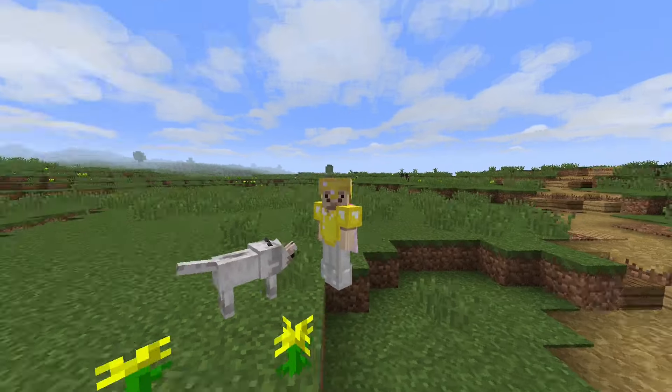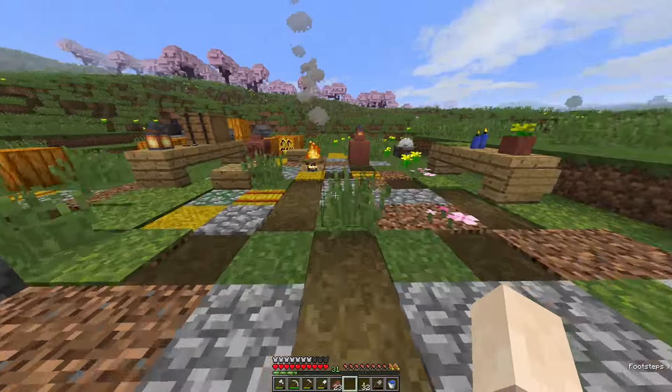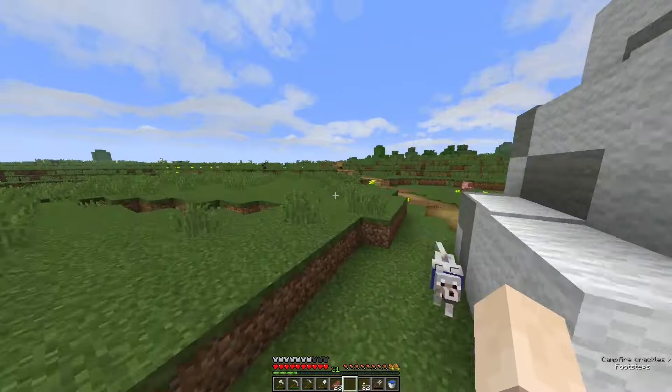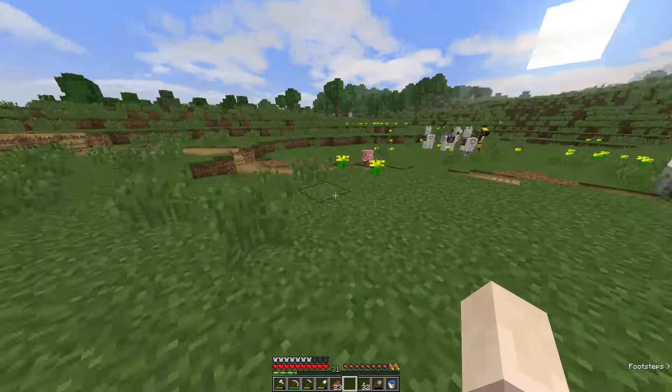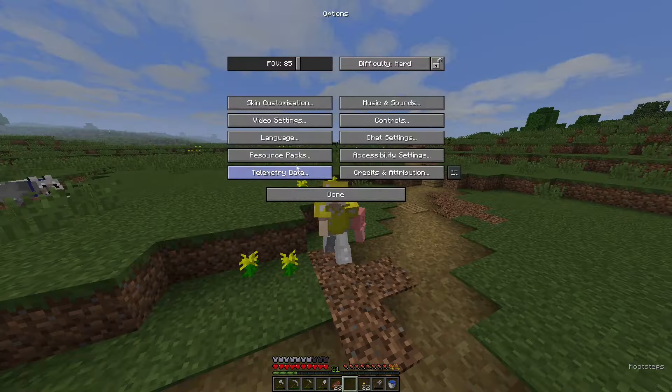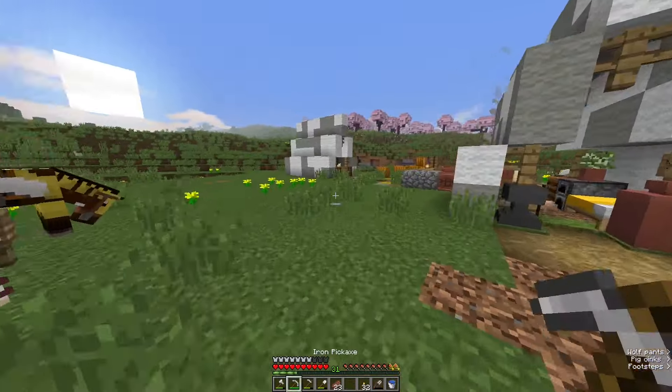So welcome back to the Survival Series. If you're new around here, this is the series where we just play Minecraft and have a bit of fun. We don't really cut in this series, and as usual, I'm joined by my dog here, Ralph. Things look a bit different because I'm using the old textures — I'm using the Programmer Art Text Pack, as well as the Vanilla Tweak, which just changes a couple of the textures.